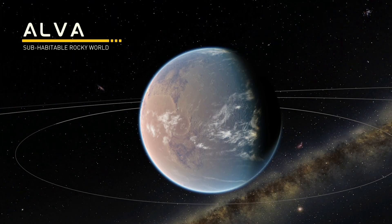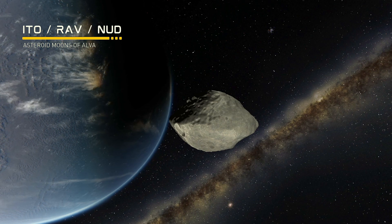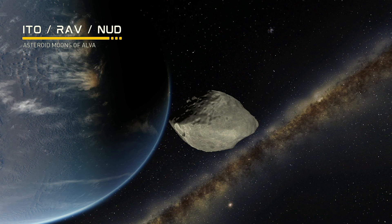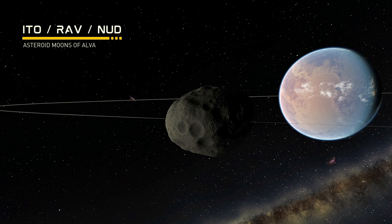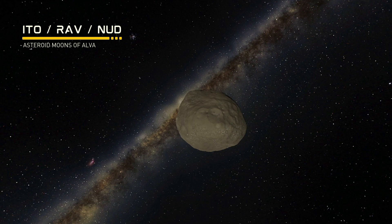Further out we find Alva, a habitable-ish planet that used to be more similar to Kerbin in its past but is mostly sand and dust now. There may still be some areas where life could thrive, making it probably the best spot for colonization in the Nova Kirbani B system. It has three small moons: Ito, which was formed from the leftovers of a past ring system around Alva with some strange signals detected on it; Rav, an asteroid moon; and Nudd, which has an interesting blasted-out impact crater on its side.